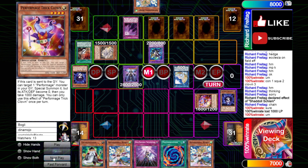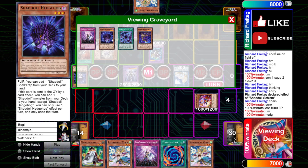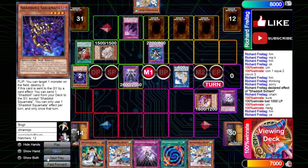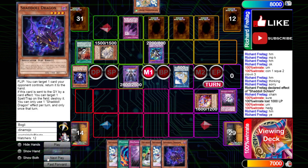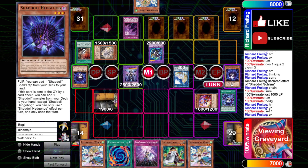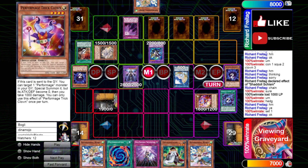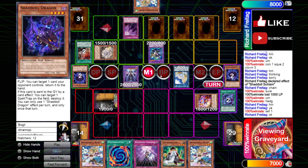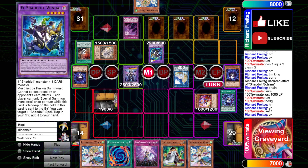But we do have two sends. So we're going to send Resh, and send Hedgehog. Hedgehog effect activates, searching us a Shadal Dragon. I believe he's going to set the Dragon and activate the Resh. That's a pretty cool play — it's also interesting that you get that off of just one Construct. This way you can out any floodgate monsters like Winda on the field, which is really nice.